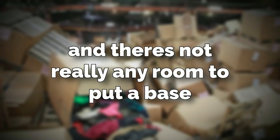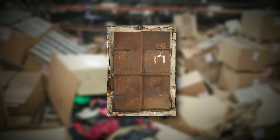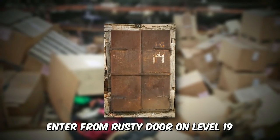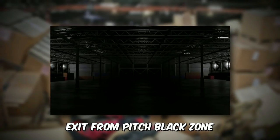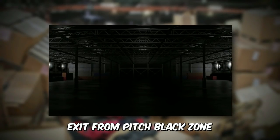This level has no outposts, bases, or entities, and there's not really any room to put a base because it's stacked to the brim with stuff. To enter this level, you can walk through any rusty door from Level 19. To exit, you can find a corridor with no lights — all the lights completely off — that has a completely soaked floor with the oil. If you walk through that for a few hours, you'll be sent to Level 6 or Level 22.